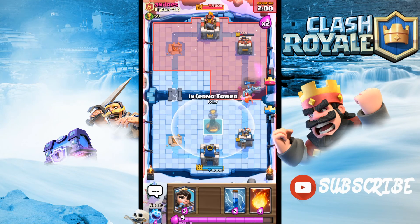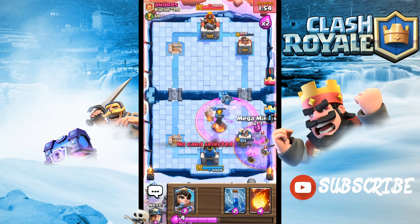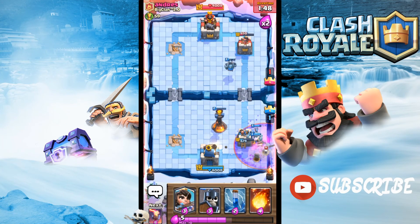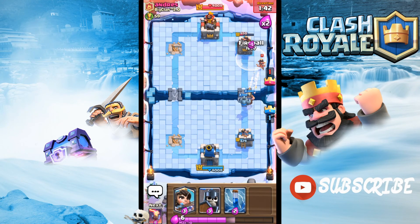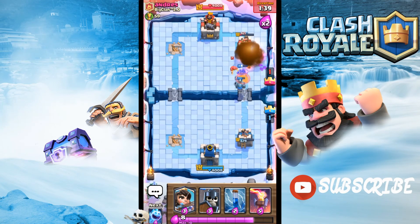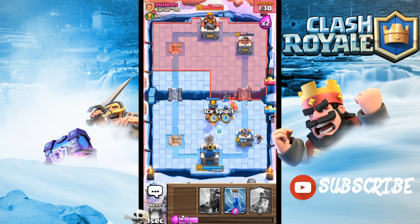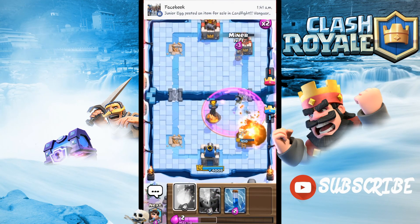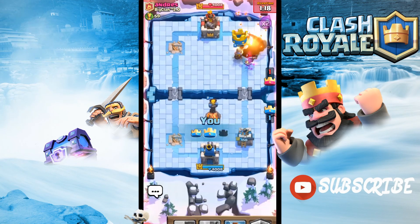We're currently doing quite well and the first tower goes down at the exact moment he places his Hog Rider. We need something to defend against this. Miner goes down — that's gonna be good for us. It's close, so let's just Fireball that quickly. At this point we can just Fireball his tower to death. Inferno Tower goes down, Miner goes down — Fireball, boom! Yes, there we go, good game!